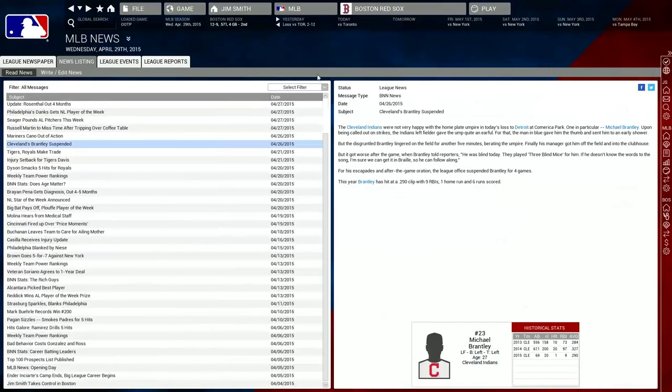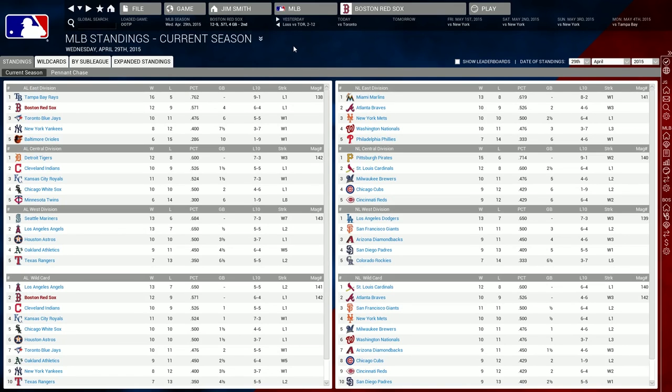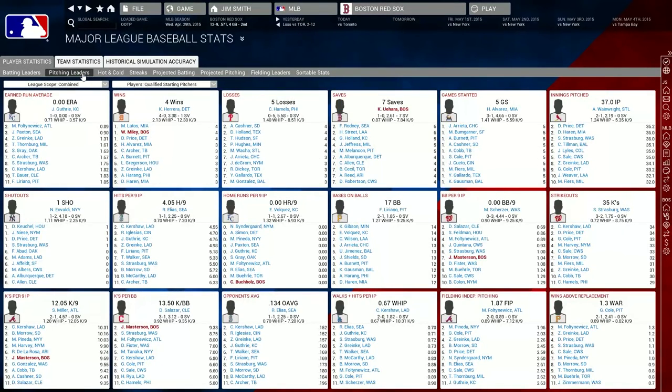The standings screen gives you a good snapshot of the American and National League pennant races, and you can check out tons of stats anytime you'd like. Out of the Park tracks not only the usual stats, but also WAR, OPS, isolated power, weighted on-base average, FIP, and much more. It's a smorgasbord for stat heads.